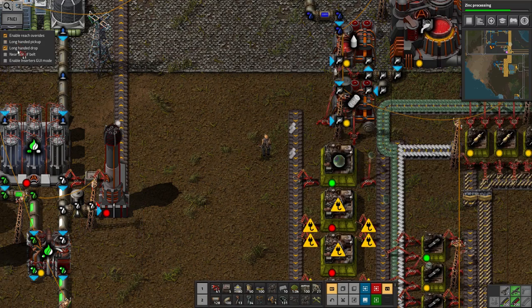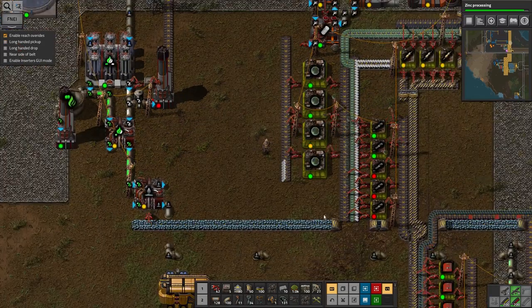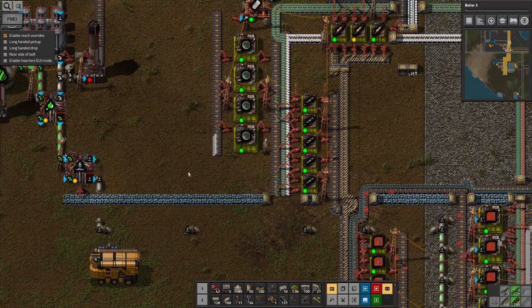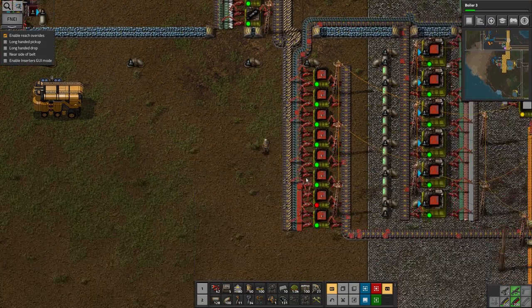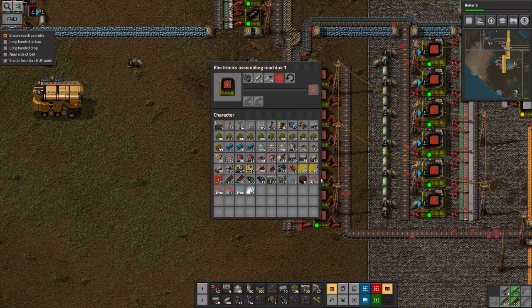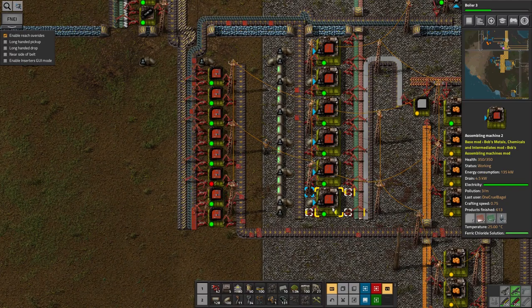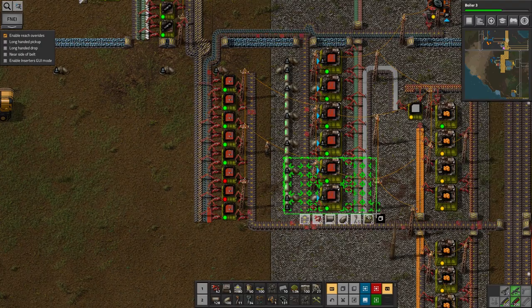There we go - I think that's that sorted out. These four are now keeping up easily with these machines. And down here it's keeping up. In fact, yes, there's a backlog building up. Excellent. We're producing faster than we're getting through them. But now the red circuit boards are limiting. Those machines are running flat out. This is obviously just a slower process - some more capacity in there.